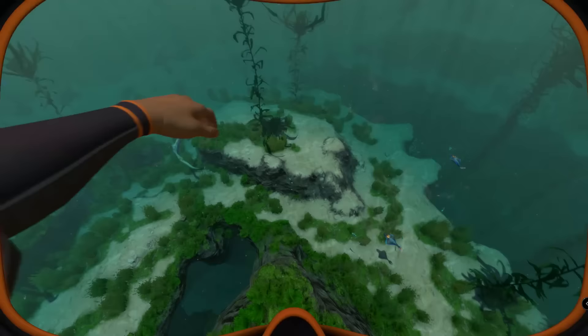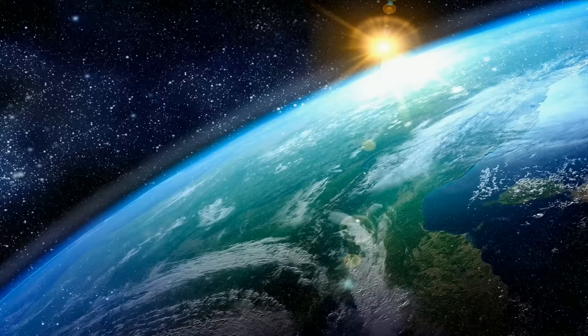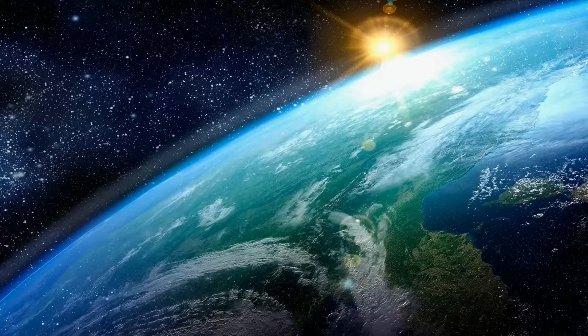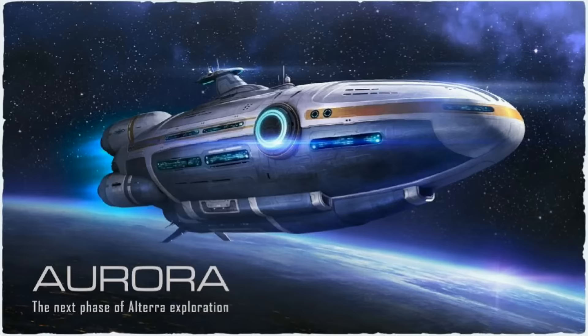So without any further ado, put on your Seamoth seatbelts, make sure they're really tight because this is going to be fast, and let's go. Now let us travel into the distant future, which is just distant enough for us to not know how distant it is. Dolphins are extinct, transgovernments are controlling the entirety of Earth, and humanity is spreading into the galaxy via the construction of phase gates, mysterious devices that supposedly allow them to travel long distances.